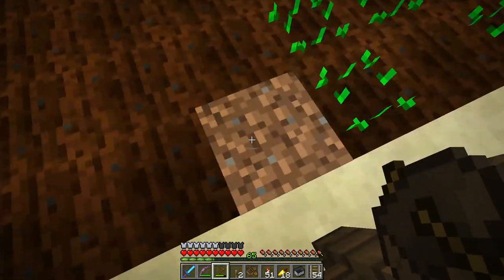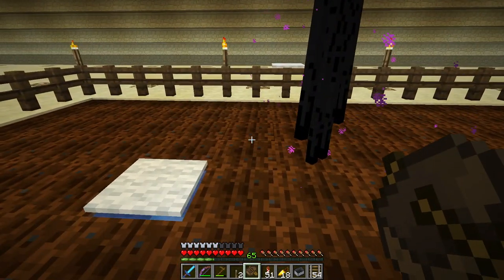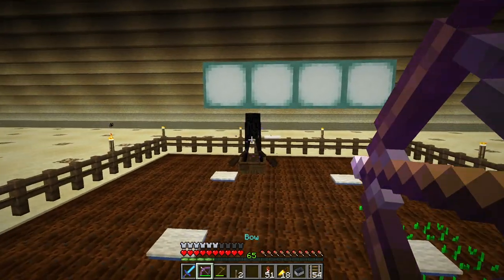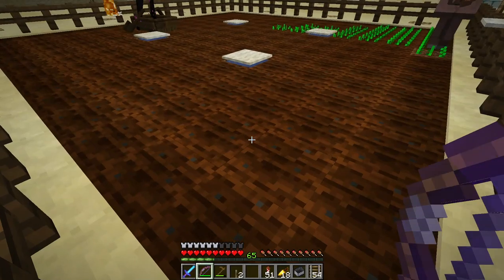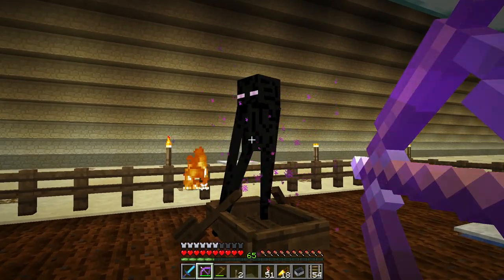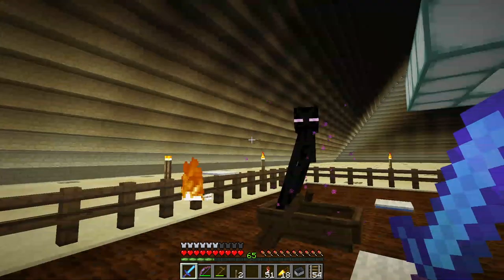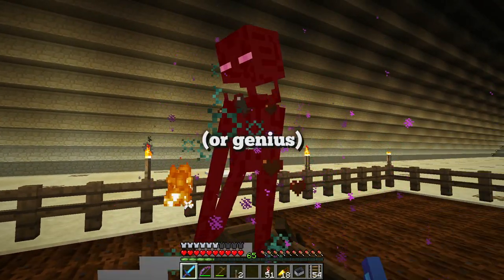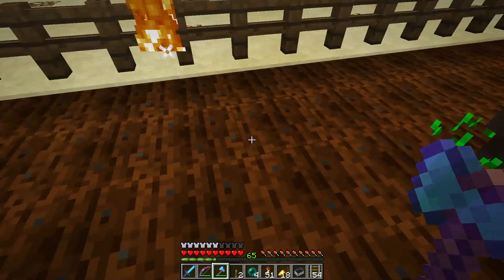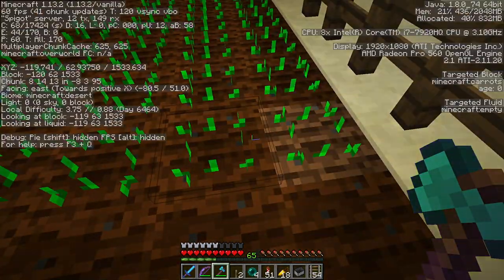Can I drop that Enderman in — ah, I dropped that Enderman in a boat! If he's trapped in a boat... Interesting. Arrows go right through them. This could be dumb. Okay, that's one way of getting rid of an Enderman.